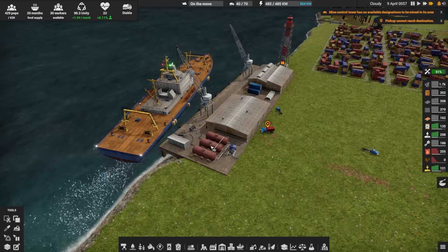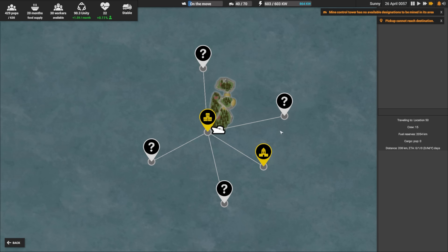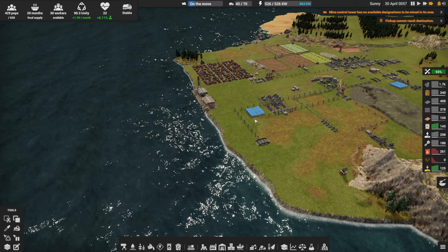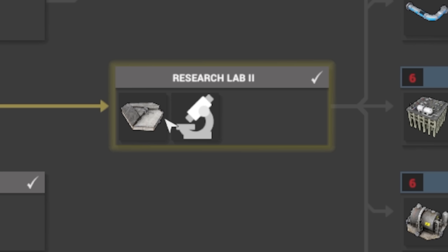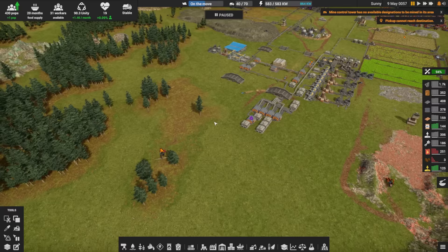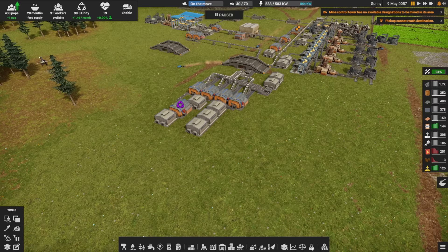I wonder what the lore of the game is — like, why do we have a battleship? Why is the world flooded? That's off now, so we should work on other things while it's going back and forth, mainly on tech. We have all the level one basic stuff automated with belts and stuff, so we need a level two lab and we need to make the research lab parts. Of course there are going to be research lab parts — fun stuff to automate.